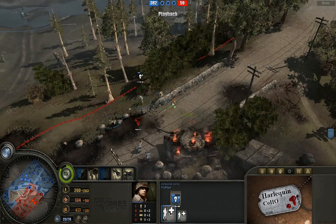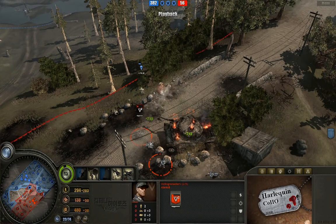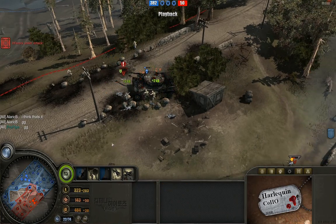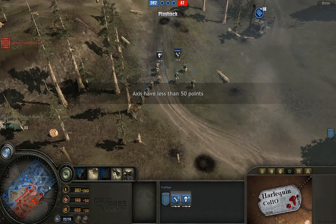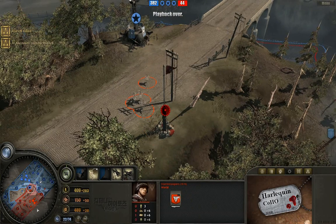Good use of cover there, just to kind of stall and get it done. Notice paratroopers reinforcing on the fly, doing their thing. A little Panzerschreck action going on there, not too much — and I think that's going to be it. AlaricB says GG, and ProPipe is the victor today. Congratulations to both players. I enjoyed this game, and I enjoyed getting a chance to take a look at this map because I don't often see this map.